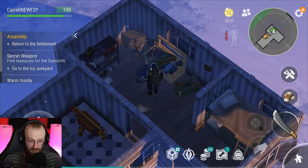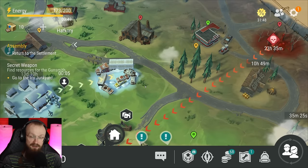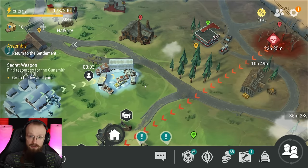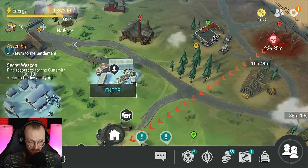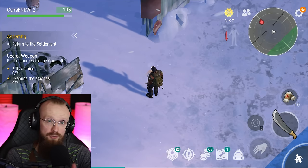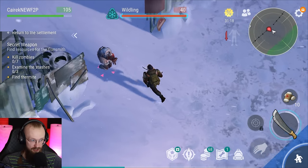Let's get a little bit of thermite, then we'll be able to use this workbench. Once we go outside, we will unlock the icy junkyard, which is the main location of this update. Inside the icy junkyard, you can get pipes and you can get lights. For those who do not know, you can also get lights in other places — just click on any location and you'll see what kind of lights you can get. So now what we have to do is kill some special zombies.